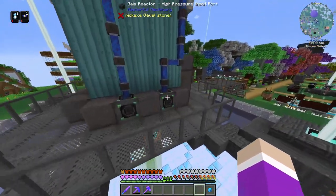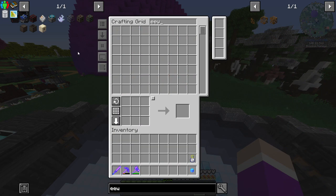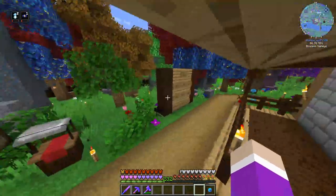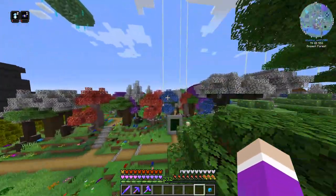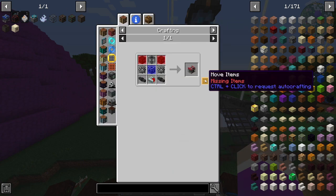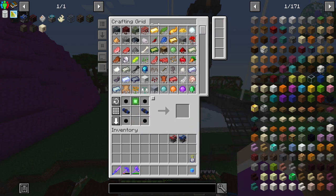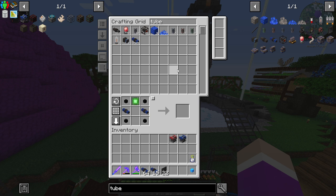To get the Gaia reactor up and running we need to provide it with air pressure, requiring an advanced liquid compressor. Let me check if I can make those yet — I need another induction smelter because they keep conflicting recipes. There we go, now I can craft it. I need two liquid compressors — one upgraded to the advanced version and one as a regular one — plus some bellows and wood slabs.